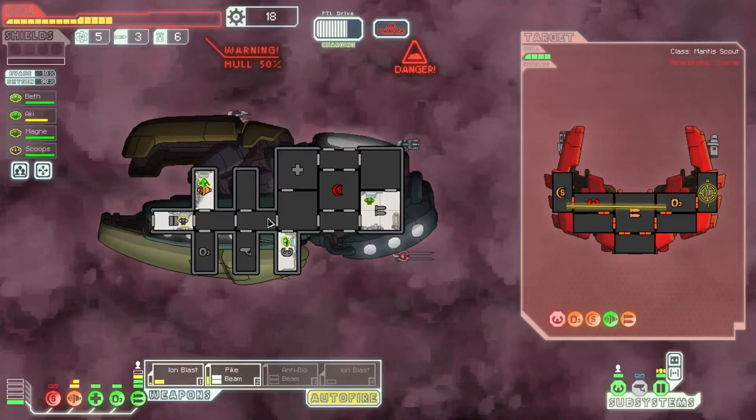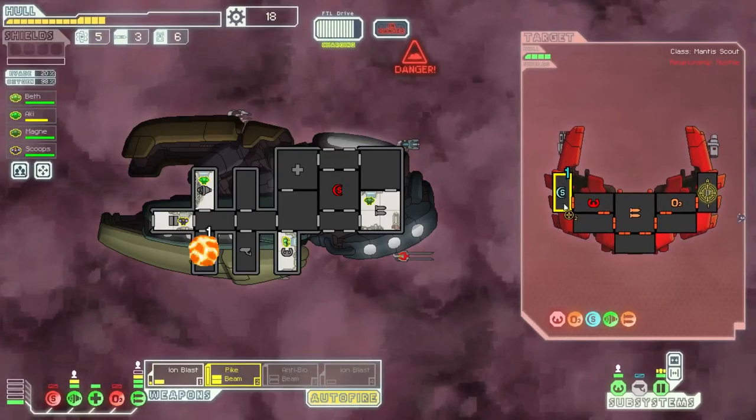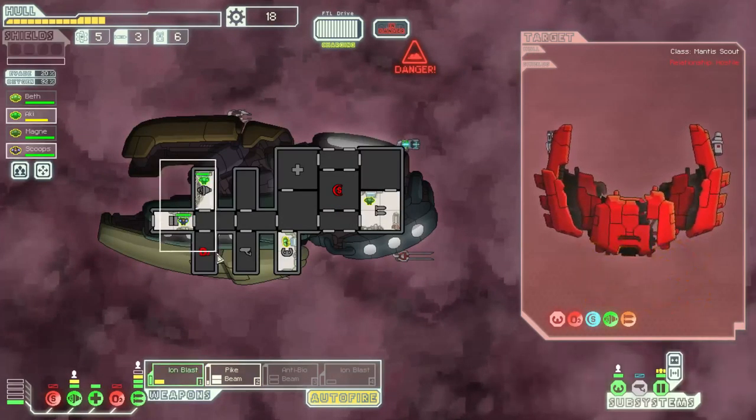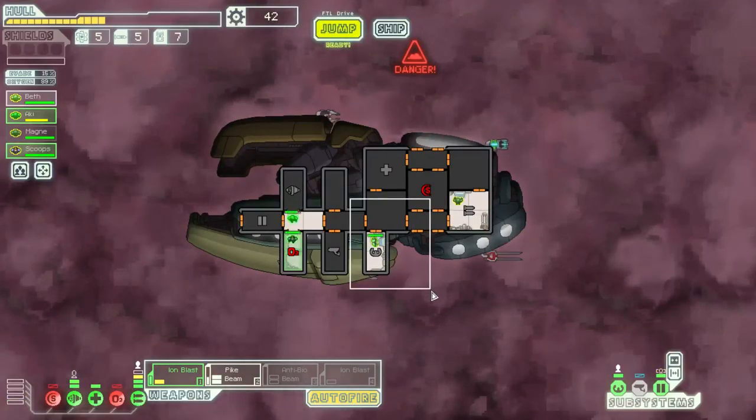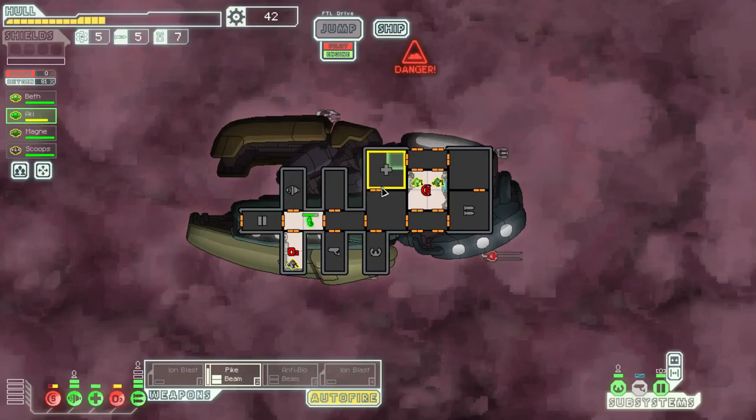You should probably go for the engines. They're recharging their shields. Okay, let's finish this guy. Then you fix the O2. You guys fix the shields. Everyone back to their stations. We should probably get some power into the O2 because otherwise we might suffocate. We're starting to get really low on fuel — I don't like that. And we have intruders on board. This is gonna be quite annoying.